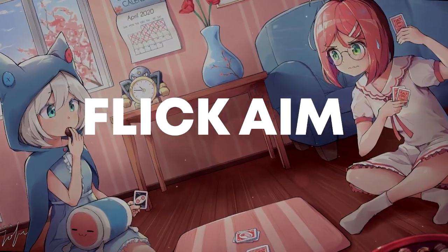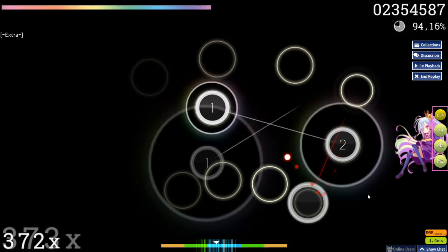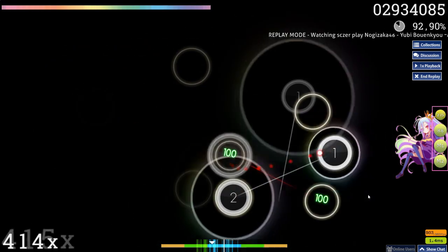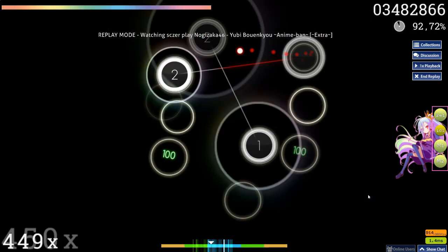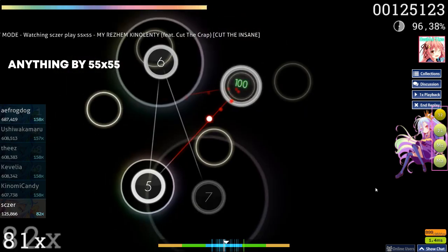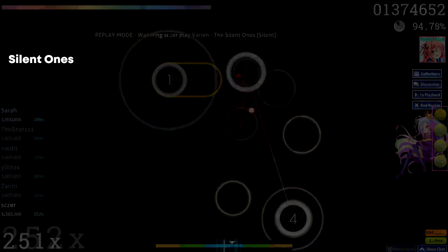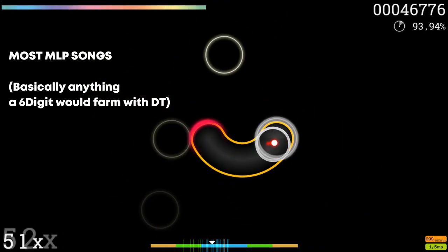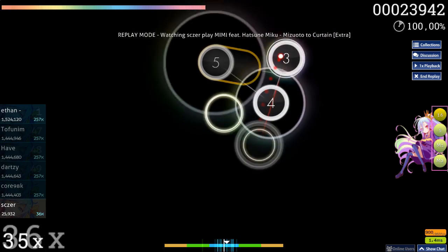Let's get on with the recommendations. First up, if you want to improve your flick aim, that's probably going to be one of the easiest things in osu! since for that you're going to need jump maps. And lucky for you, they are actually the meta in osu! right now. In terms of song recommendations, I'm going to link to another video which recommends a bunch of 3 star jump maps. And once you've moved past that point, just play any of the hundreds of jump farm maps that are out there.